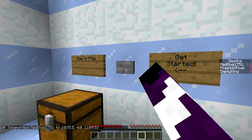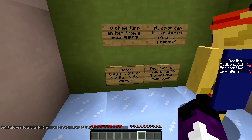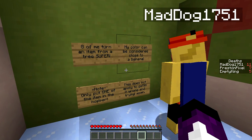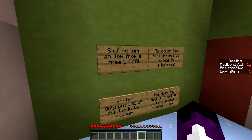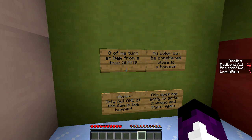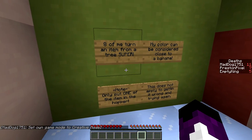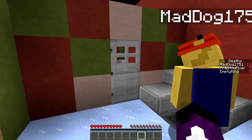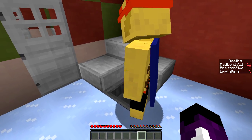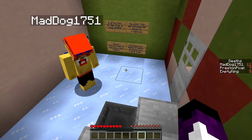I don't know what this has to do with cookies, but... Eight of me - turn an item from a tree super. My color can be considered close to a banana yellow. We have to go into creative mode and only put one item in the hopper. Eight things in a recipe - make something super. Gold apple? Notch apple? There's a lot of these.